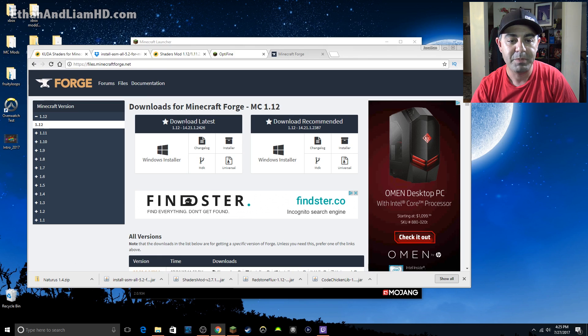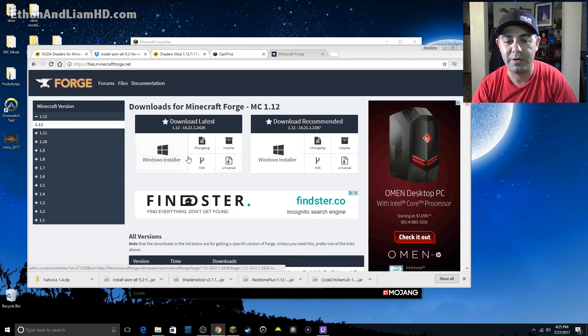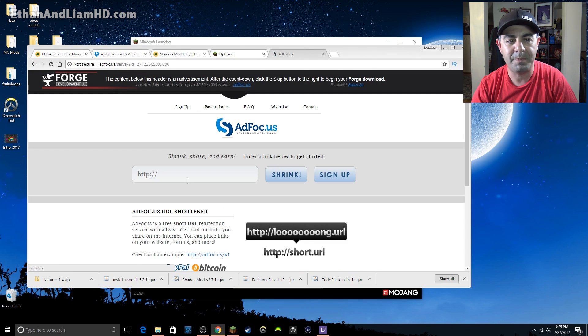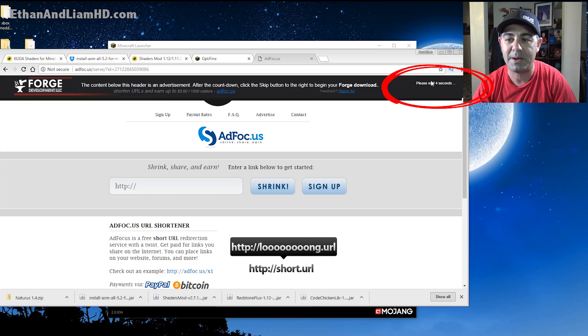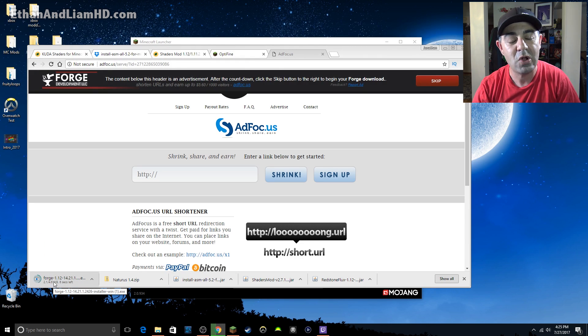The latest version is 14.21.1.2426. Download it by clicking on the Windows installer, or if you're on a Mac use the other installer. It's going to take you to a big page with a countdown in the top right corner — let it count down, don't touch anything at the bottom, that's all garbage. After the countdown it says 'Skip' and it's going to automatically download to the bottom left corner if you're using Chrome. If you're using Internet Explorer, Mozilla, or anything else, it'll be in your downloads folder.